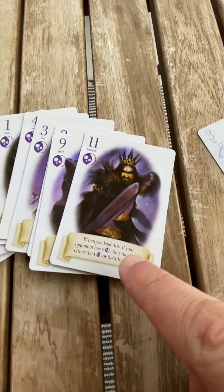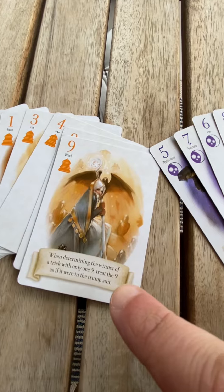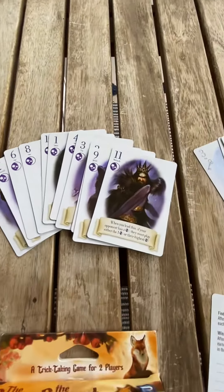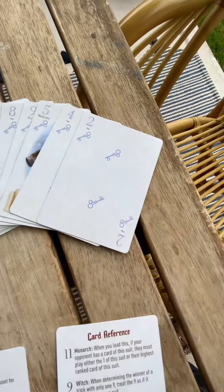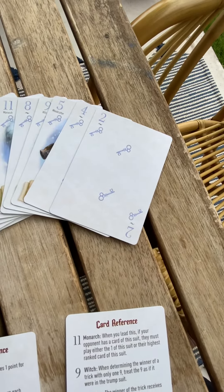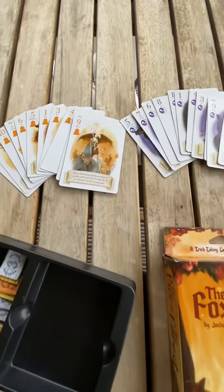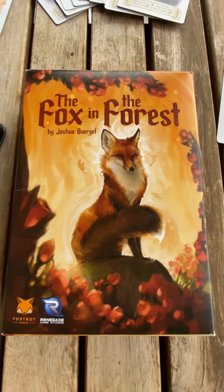And then we'll just want to highlight a couple of these special action cards that kind of mix up the game and make it fun, where you're never quite sure who's going to win the trick based on any of these special action cards. And then there's some other cards that are just your normal — 2 loses to 4, 8 beats 6, things like that if they're in the same suit. Highly recommend this great two-player game, The Fox in the Forest.